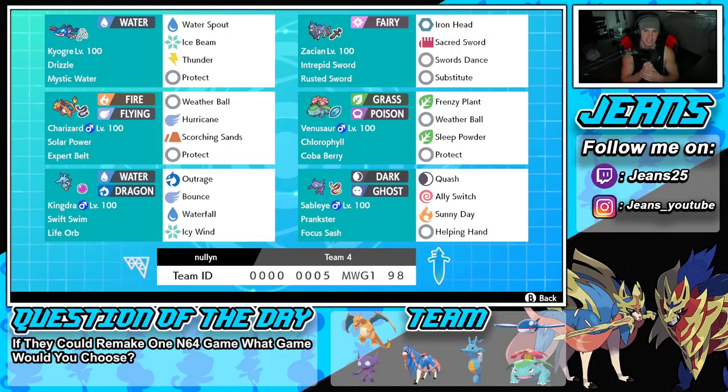Bottom left is Kingdra — a top tier rain Pokemon with Swift Swim and Life Orb, and a great Dynamax Pokemon. Its moveset is Outrage, Bounce, Waterfall, and Icy Wind. All four moves hit differently in Dynamax form — you can change weather with Max Waterfall or Icy Wind, get speed control with Max Airstream, or get that attack drop with Max.